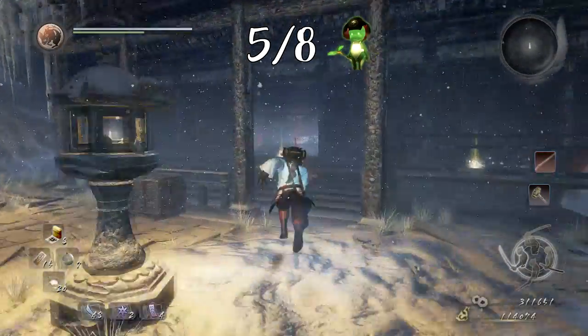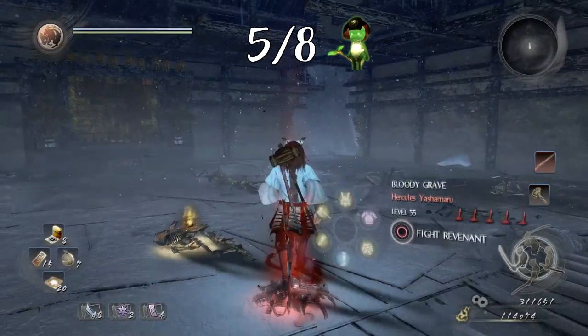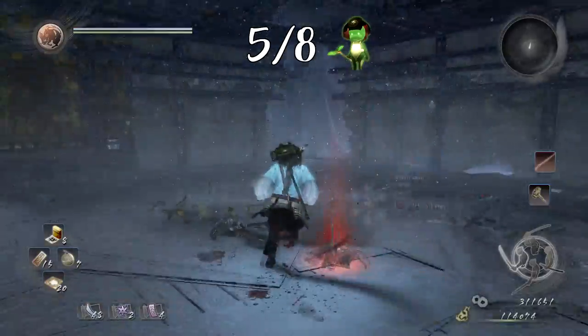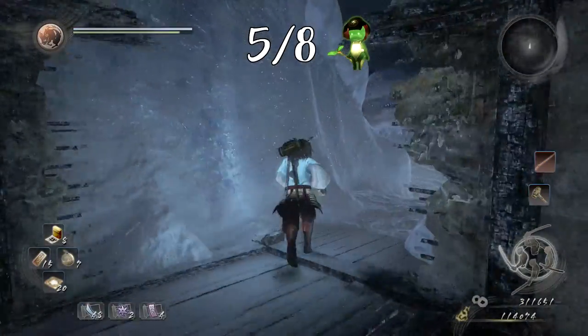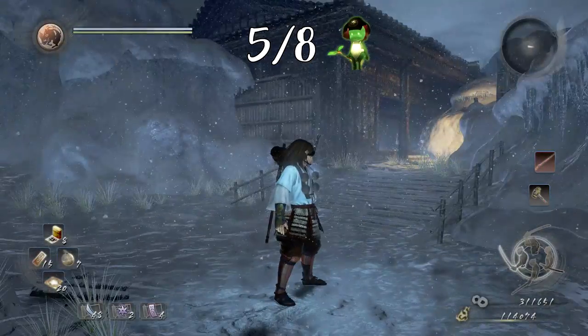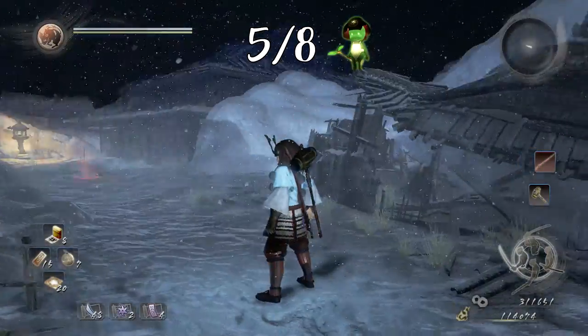Go inside the building. The first time you enter here there will be some ice blocking the way out to the right, so if that is the case, just take the left and destroy the butterflies. Once we've done that, take the exit through to the right. As soon as we get outside this building, just to the left we'll have a ramp up to another building, and to the right we'll find a destroyed hut. Just behind this destroyed hut to the right, we'll be able to find the next Kodama.